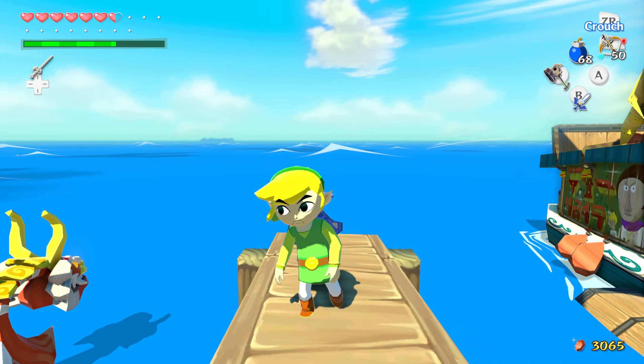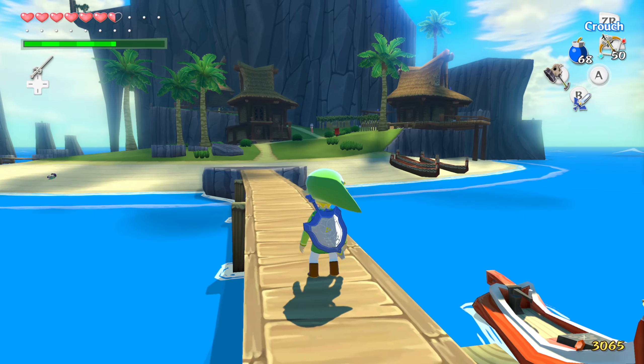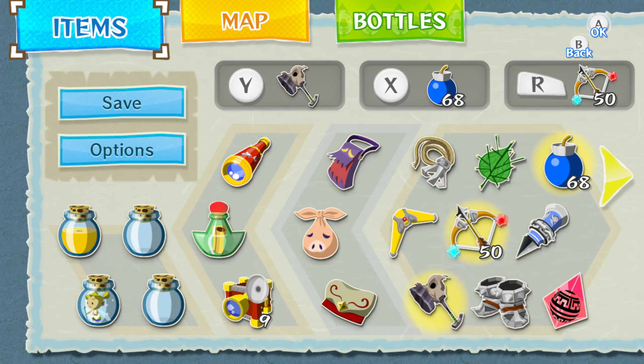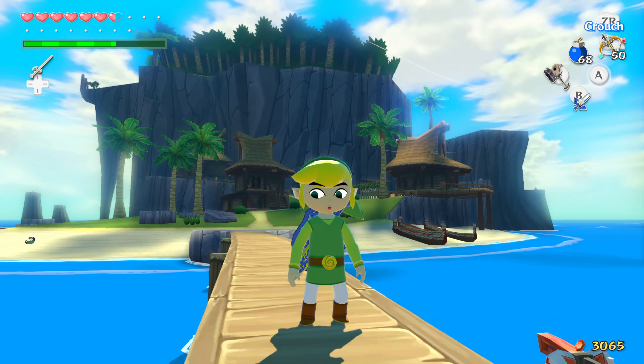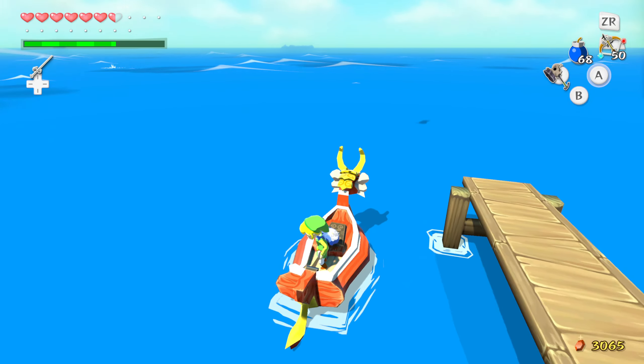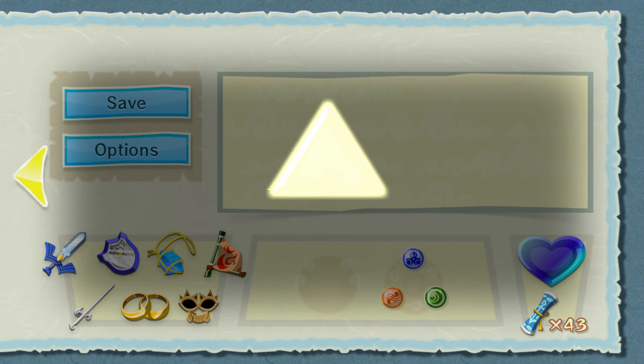Hello everyone, my name is Clink and welcome back to The Legend of Zelda: The Wind Waker. Last time we took on the Savage Labyrinth and obtained the final piece of the Triforce of Courage as well as the Hero's Charm. We are pretty much ready to go to the endgame. Let's hop on the King of Red Lions — oh my god, I thought the game crashed for a second there. As you can see, we have the full Triforce of Courage.